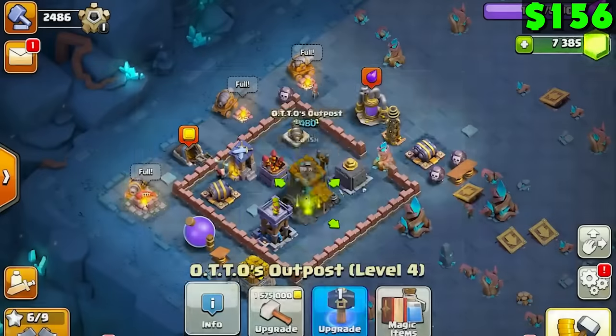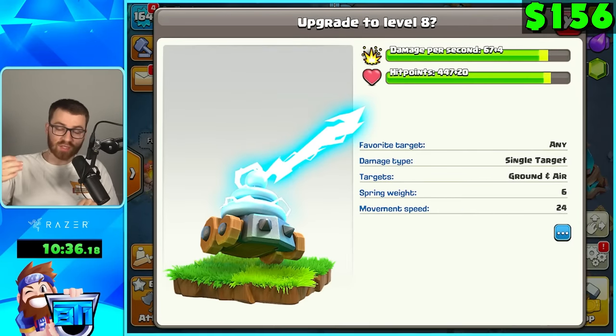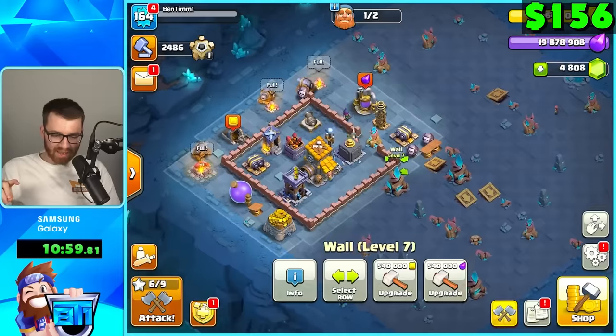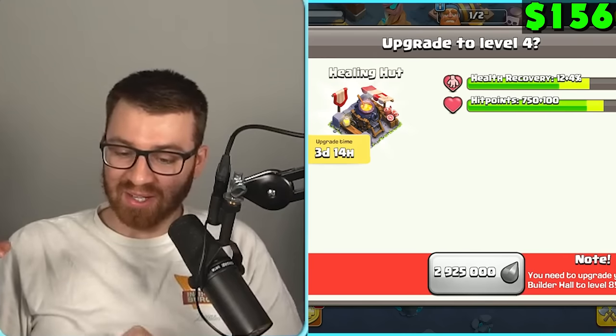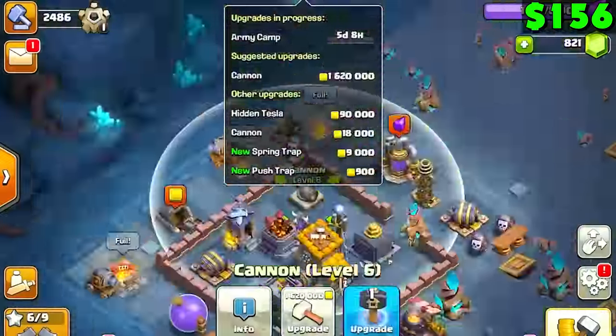Bottles outposts — we're going to gem this up. So it stops at seven, and this is what spawns the zappies. Walls are individual, which is kind of bad because it probably increases how much it costs to spend. 12% healing? That's pretty good. We were really close to maxing out before this update on Builder Hall 7.